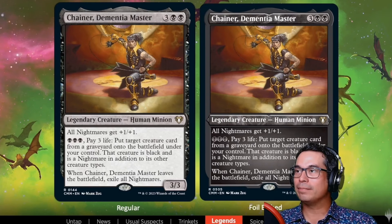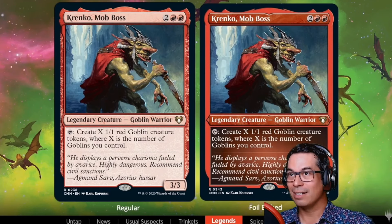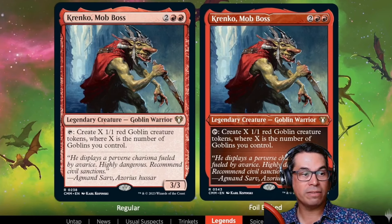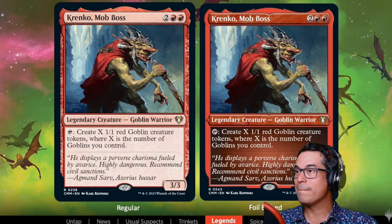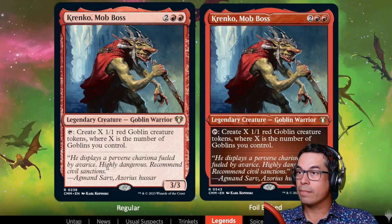Next up, another mono-colored legend and a big favorite in this format — it's Krenko, Mob Boss, on about its sixth reprint at around $3. He's a great card. There's a go-wide deck where Krenko is awesome, and there's a sacrifice deck where he fits in too. Finding those little synergies in draft is really cool and unique, and it kind of only works with this fun draft partner-pairing rule.